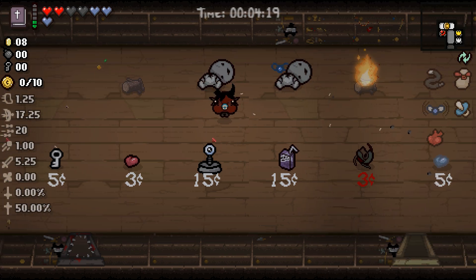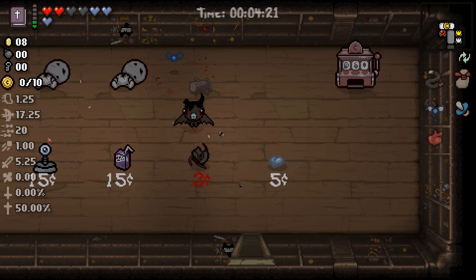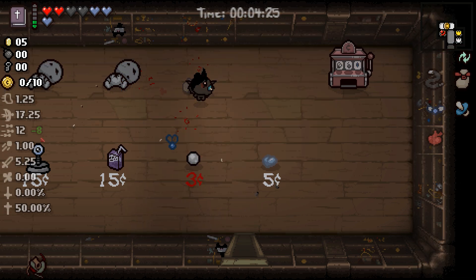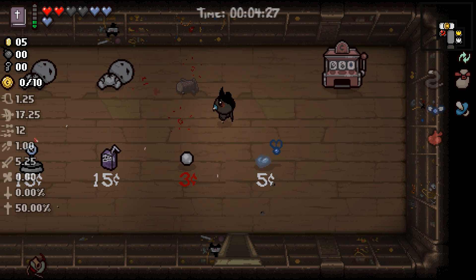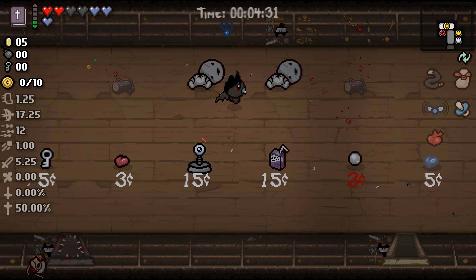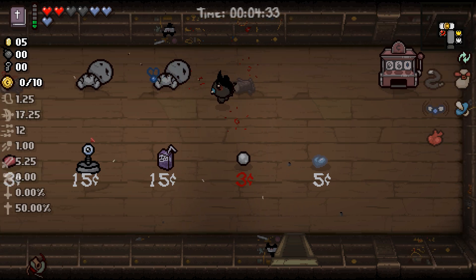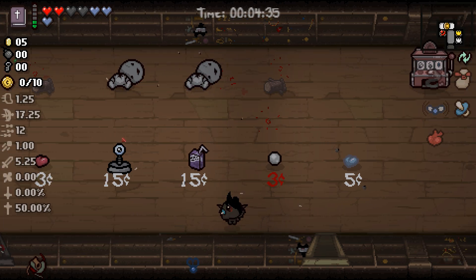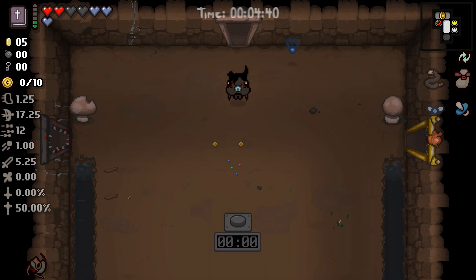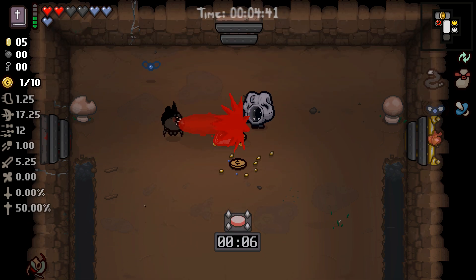We definitely want the Cancer trinket for sure — that's going to greatly increase our rate of fire. Jesus Juice is pretty good, it is a damage upgrade, and the turret is actually pretty good as well, but not as good as Book of Revelations. I don't know, we'll see. Definitely need to get some damage upgrades though.